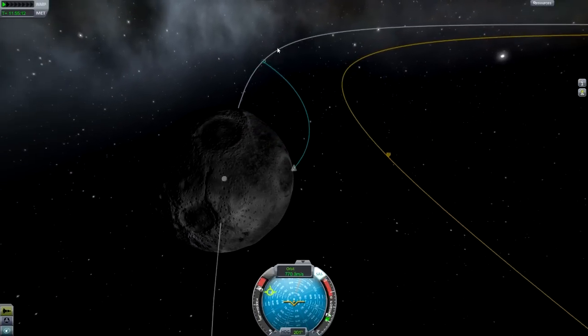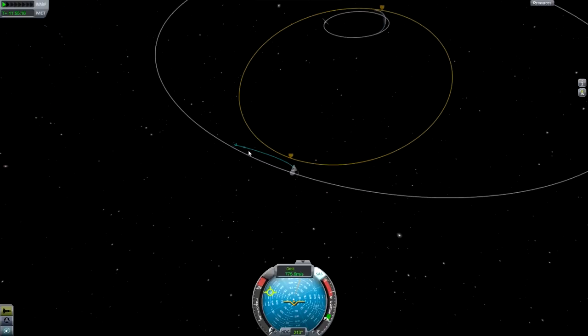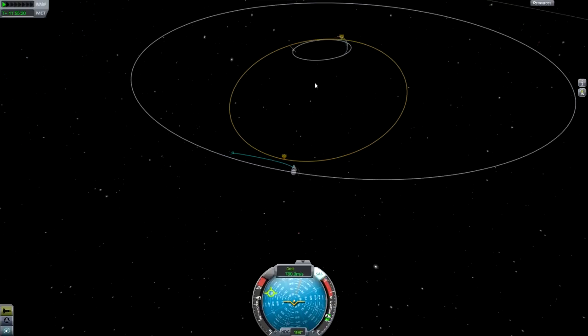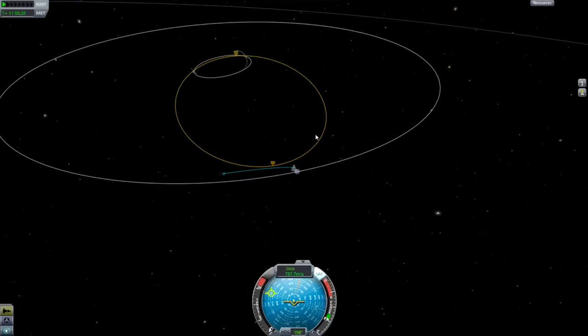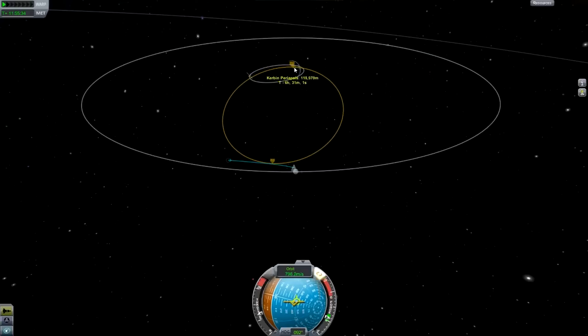And there we are. Now I need to keep burning. You want your escape trajectory to be sort of parallel with this line. So I'm just going to keep burning up this way, and you'll see my periapsis around Kerbin that's predicted keeps going down. If it's going up then it isn't parallel properly and you'll need to adjust it. And there we go — it's within the atmosphere, and that looks pretty good.